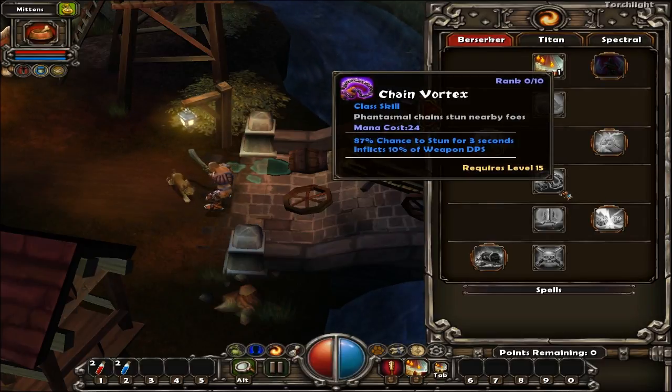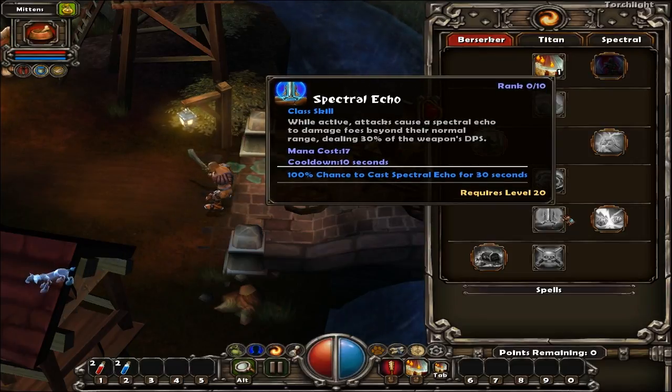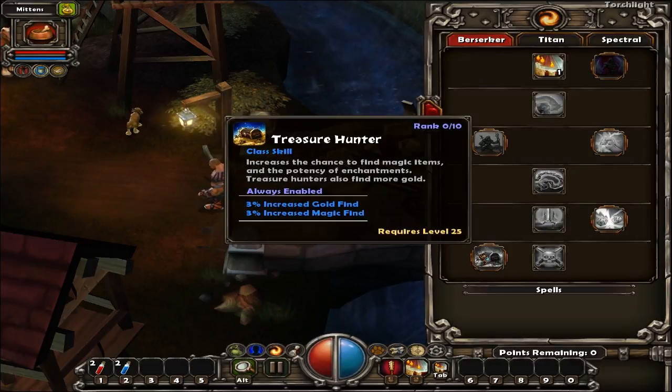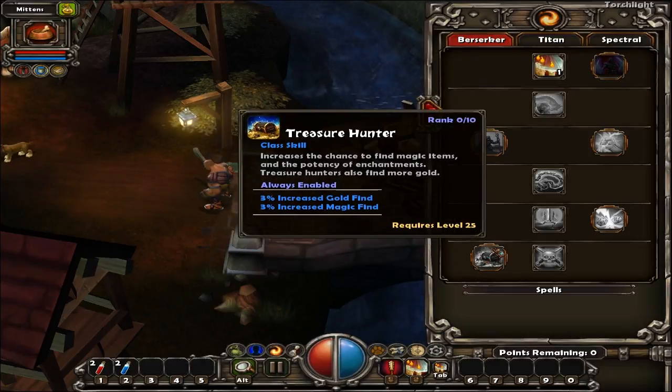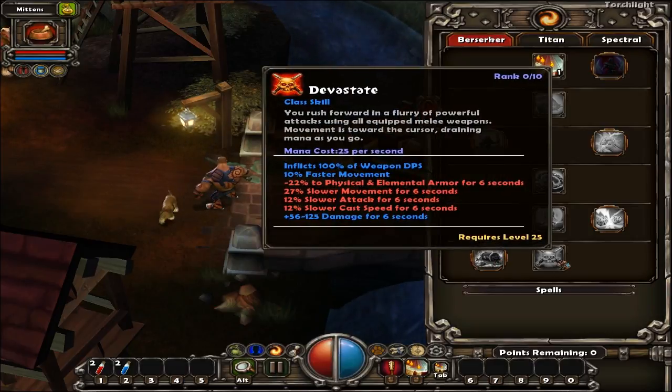I give my pet a couple of spells just to make it more potent, but other than that I can't be bothered. Chain Vortex Phantasmal — what kind of a word is that? Basically it means spectral chain stun nearby foes. Spectral Echo — while active, attacks cause spectral echo to damage foes beyond their normal range, dealing 30% of weapons DPS, pretty cool. Physical Strike — increases chance and improves damage of critical strikes. Treasure Hunter — increases chance to find magic items. By the time we get decent magic items, we'll have tons of gear and gems and rings that increase our magic and gold find anyway. And Devastate — you rush forward in a flurry of powerful attacks using all equipped melee weapons, draining mana as you go.